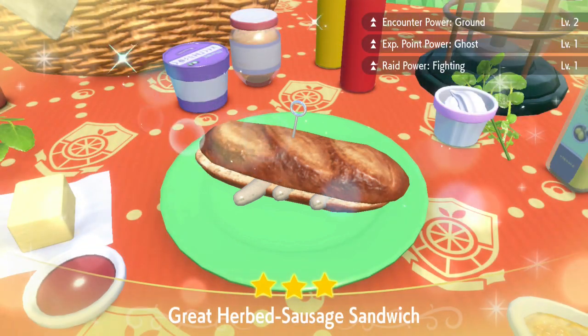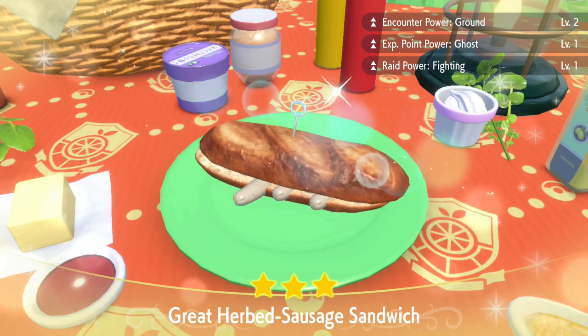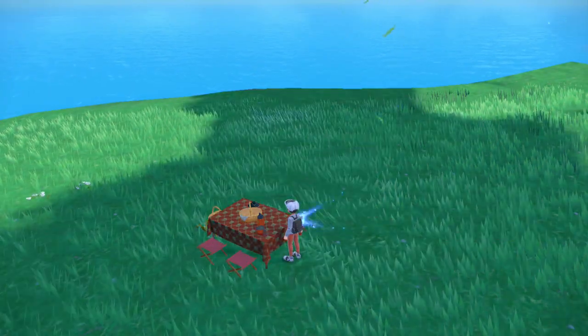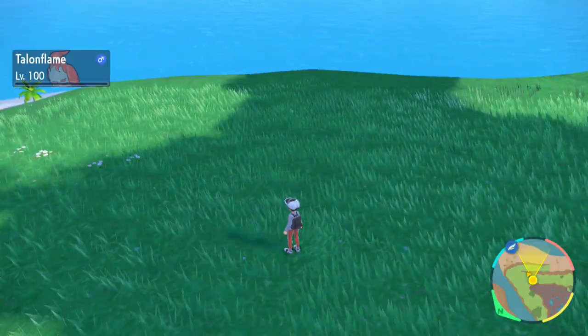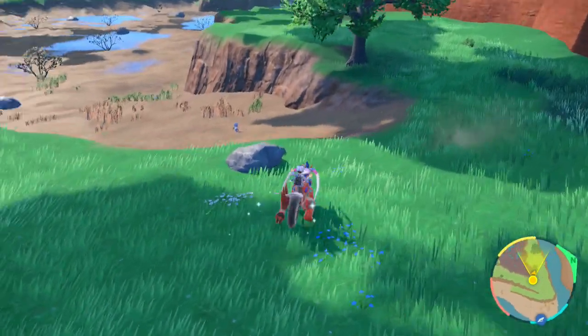As you can see, the Great Herb sandwich has been made. If you've done it right, you'll see you've got Raid Power Fighting level one, XP Point level two, level one — and what we're looking for is Encounter Ground at level two.